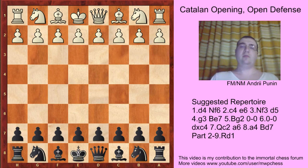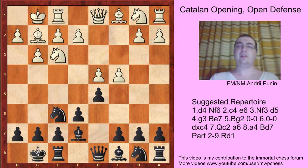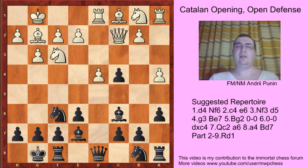Let's move on: d4, knight f6, c4, e6, g3, d5, knight f3, bishop e7, bishop g2, castles, castles, dxc4, queen c2, a6, a4, bishop d7, and here comes another try: rook d1. So here black should play bishop c6, like in the knight e5 line, and here if nothing happens like bishop g5, black is ready to play...